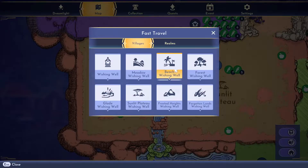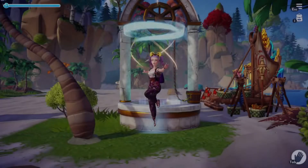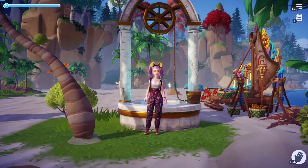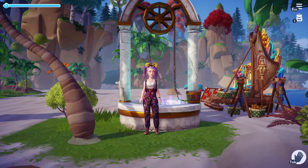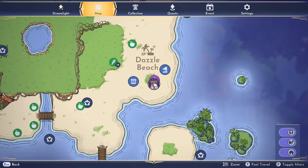You can just hit the letter T and this will pull up a menu so you can choose which well you want to head to. I'm going to head down to the beach — just like that, and now we're down here on the beach.